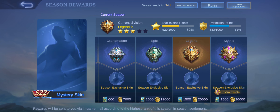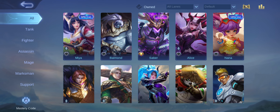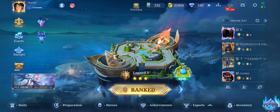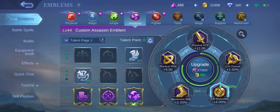I've got 34 days left in this season, so let's see if I can reach Mythic in less than 10 days. Secondly, I feel like I have mastered about three assassins. Let me show you my emblem status first. My Assassin emblem is at level 44 and it's my priority to level it up to 50.